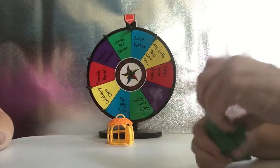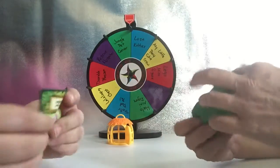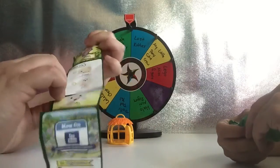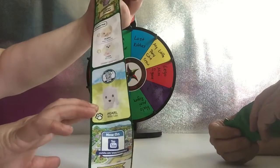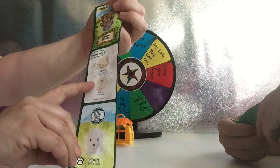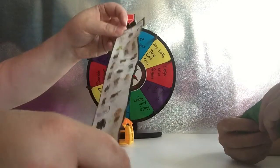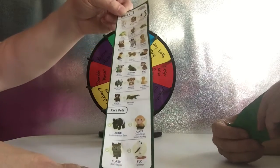I see there's a checklist in there. Okay, let's see what's in the checklist before we open it. We have Pearl the White Lion, Roomba the Rhinoceros, Luna the Red Panda — all these different ones right here. And we have rare pets at the bottom. So let's see what we got.